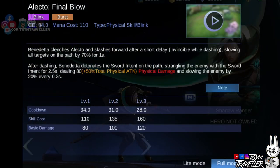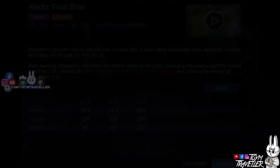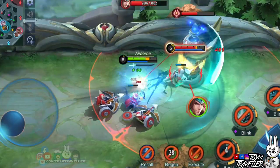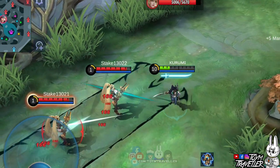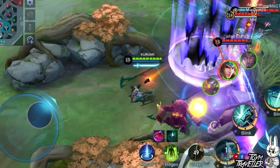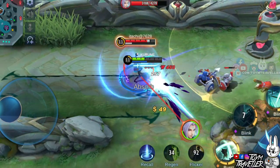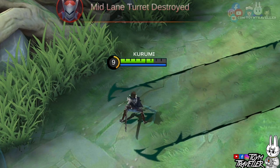Benedetta's ultimate skill, Electo Final Blow, lets her dash along a path and deal continuous damage to an area. She clenches her blade and slashes forward after a short delay, dealing physical damage and slowing all targets hit along the path. She is invincible during the dash, which can help you micro for survival. After the dash, the skill's area of effect will deal continuous physical damage every few moments and will keep slowing the enemies. This is best used during team fights to slow all enemies stepping on the path. The slowing effect makes enemies stay longer and feel the agony of your slashes. The dash can also help you escape from enemies and slow them so it will be harder to chase you. Lastly, she gains full charges of her passive skill after casting the ultimate.